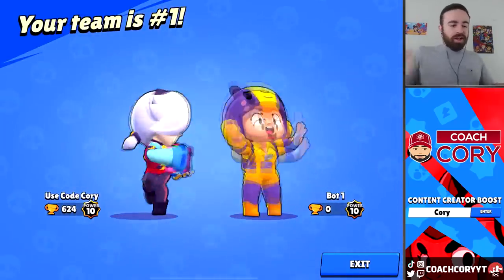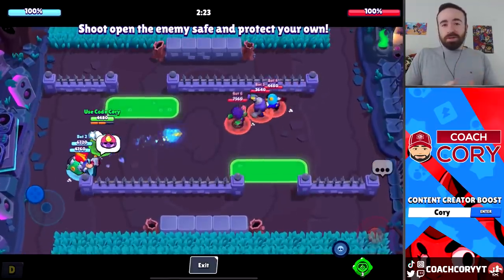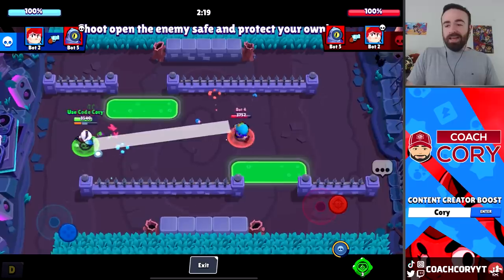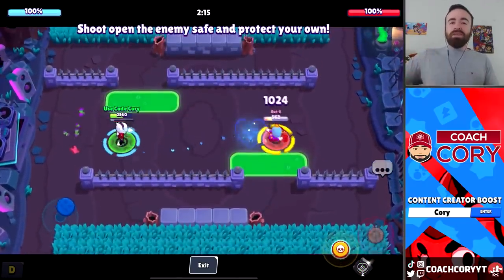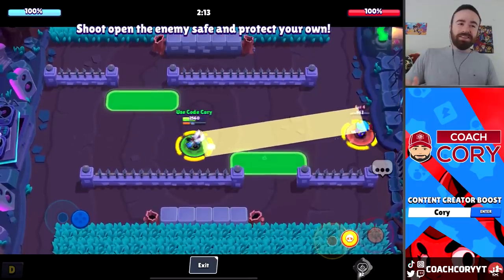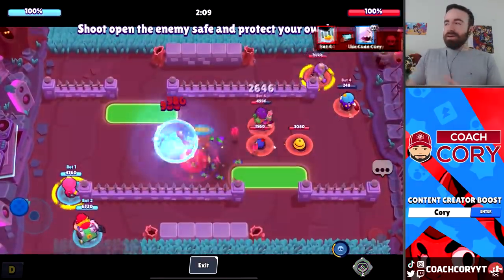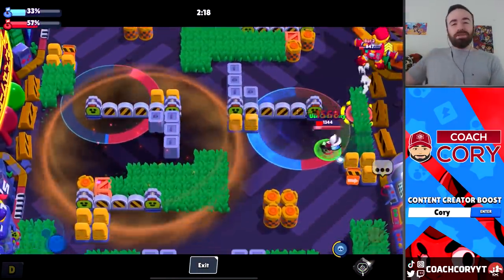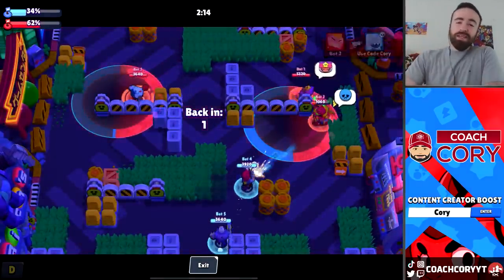One other funny point about her: if you have her star power — you know I was saying it was kind of a negative addition — here's another way it's sort of negative: with that star power, her super now pushes enemies outside of her attack range. Unless you hit a wall and can't go further. It literally puts those people out of range for her to attack them. Oh, she really needs some buffs.